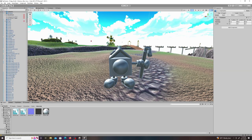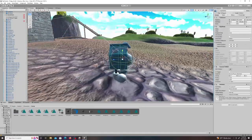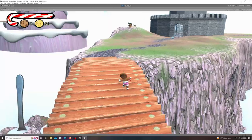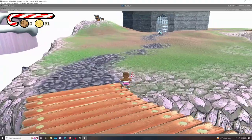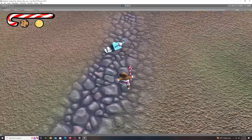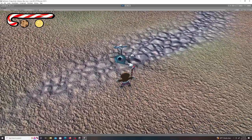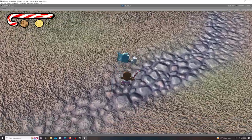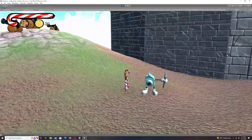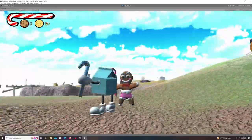I threw him into Unity, gave him his textures, then slapped on a rigid body and a capsule collider so he could be used as an enemy and slapped around effectively. I applied his idle animation and jumped into the game to see how things were working without any coding yet. He was doing something — it was weird as hell. I fiddled around, realized what I did wrong, and got him standing up straight, though he was still deformed due to a scaling issue which I managed to fix.